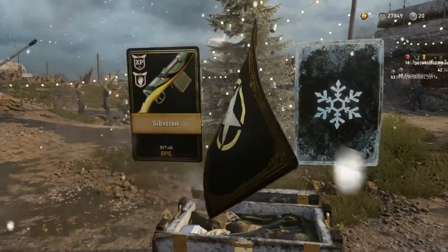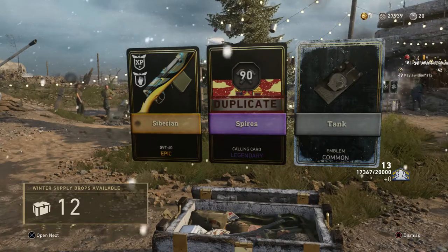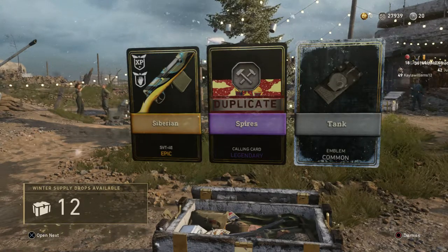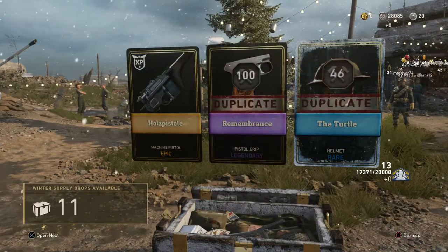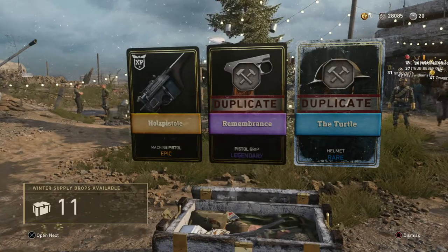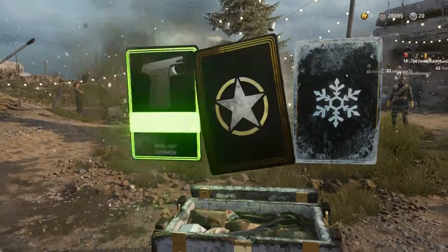Still no Winter variants. It's the Siberian SVT-40 — I've never even seen that variant before, so that's kind of cool. I didn't know that was a thing. The Mark II is going to look really nice, but the Mark I looks questionable. A Machine Pistol! I've been waiting to get a Machine Pistol variant. Looking through the menus, there are a ton of Machine Pistol variants, and I finally got one — pretty cool.